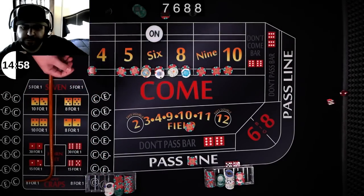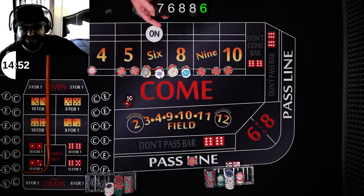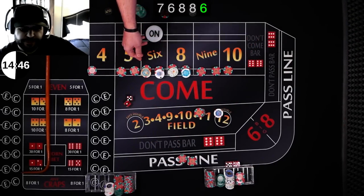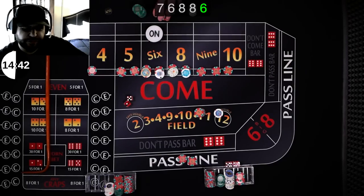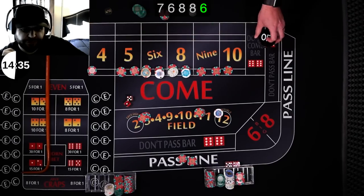Here we go — there's the six, six easy. Your field's not — it just keeps losing there. But you got three units up here, so I'm going to pay you 21 for that. I should have paid the line first. I've got two units here — that's going to pay me out 14, and I'll pay out 15 for one. The puck is off.